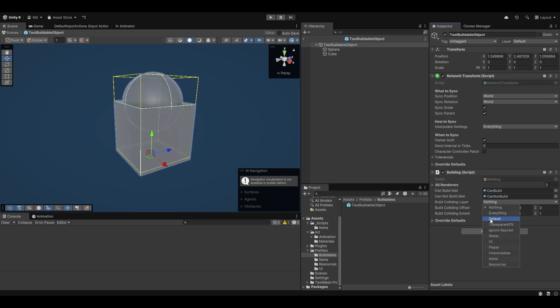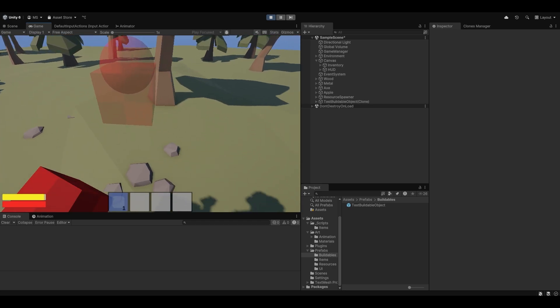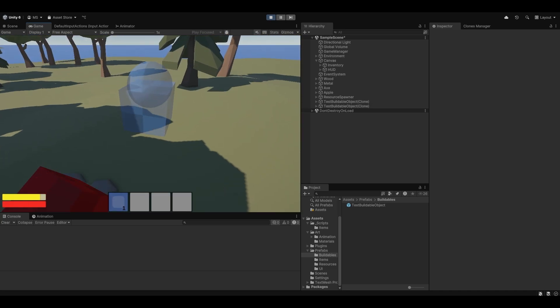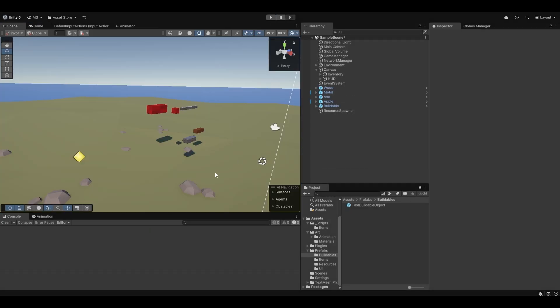The buildCollidingLayer - I don't actually want it to be default, because that means it can hit everything. I don't want it to hit resources, players, items, or interactables. Let's try something like that and see how this works out. So now we go play - I'm going to pick up our item, take it in, drag and drop it. And you can see now when we hit a tree we can no longer build. But now it's stuck though, which is interesting. When we make a new one, the second that it gets stuck it no longer moves with us. We've also got to fix this whole creating a new one every time - or at least we need to remove it again.